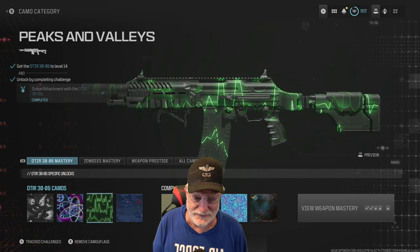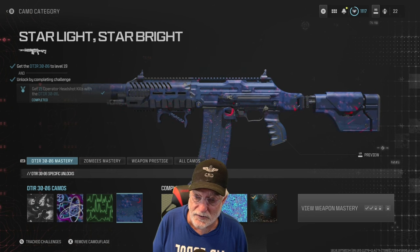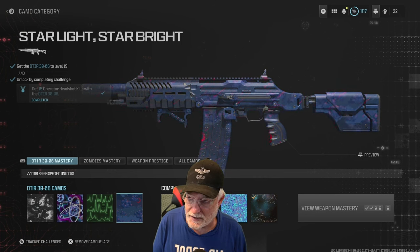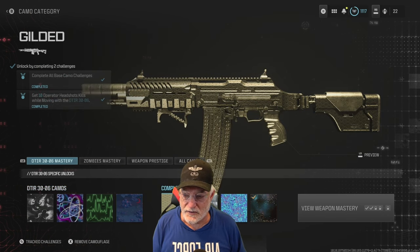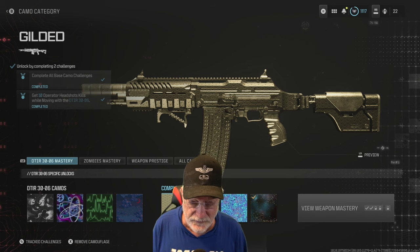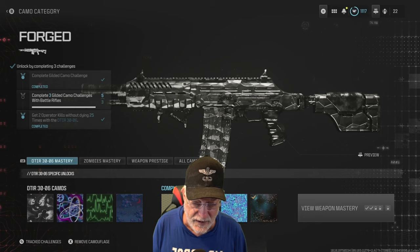Then the Peaks and Valleys — you can see those in the electronic design, not quite sine waves, just peaks and valleys. That's 10 kills with a scope attached. And then finally, the Starlight Starbrite, which looks like an active camo — pretty nice. That's 15 headshots.